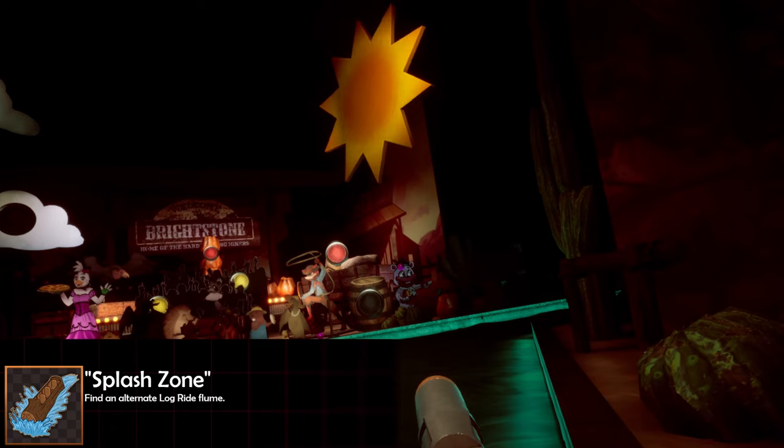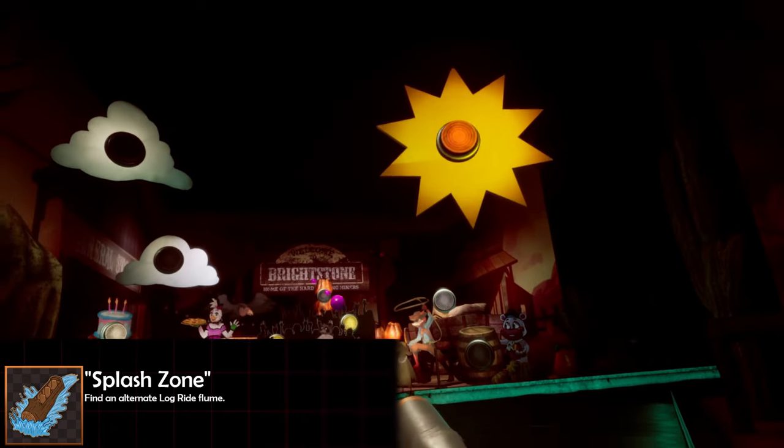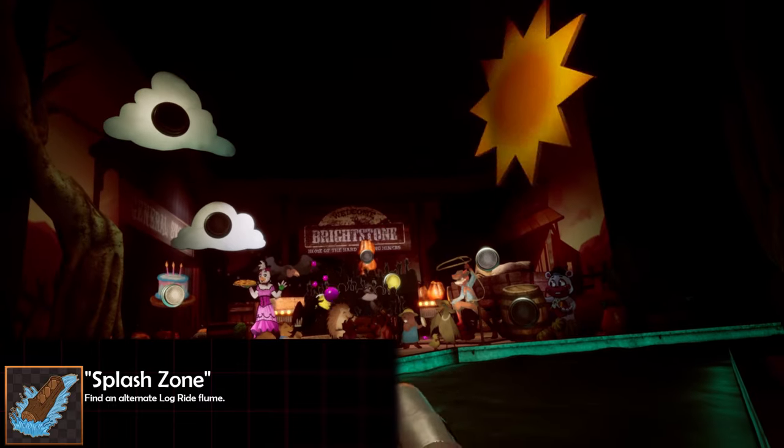Ticket Booth only has two achievements. First up: take a trip on Foxy's Log Ride. Throughout the ride you're going to spot three Helpy signs, and if you shoot them with your gun they're going to point in the opposite direction as you first saw them, then take you on an alternate path in the log ride. That's going to give you the 'Splash Zone' achievement.